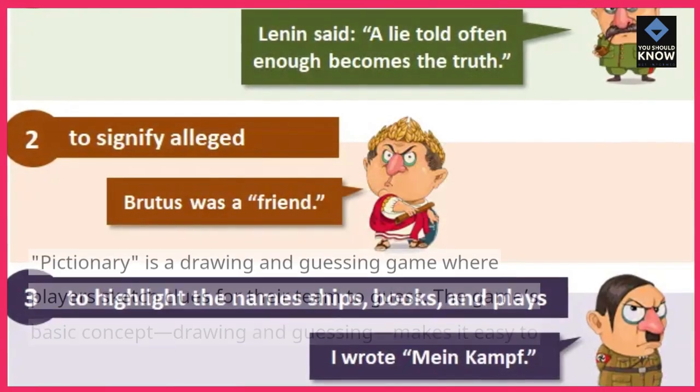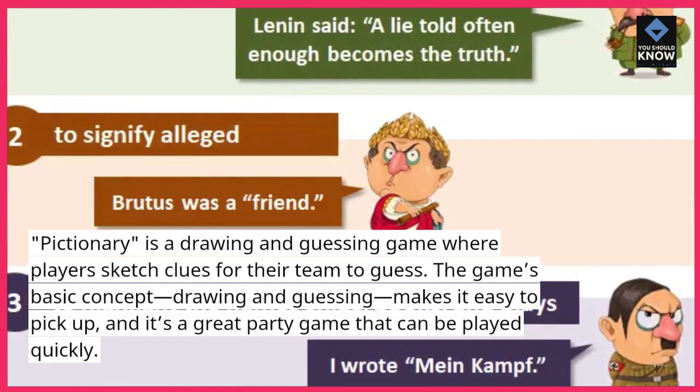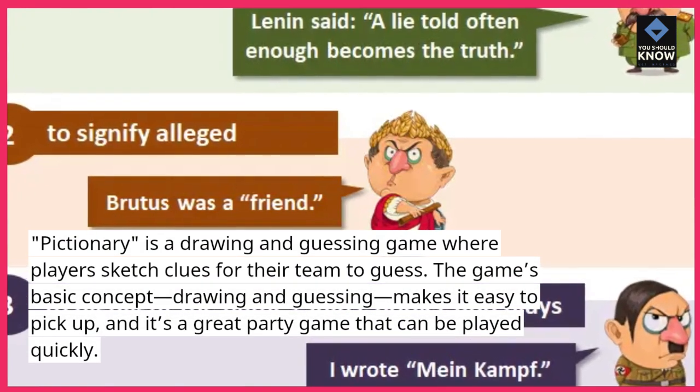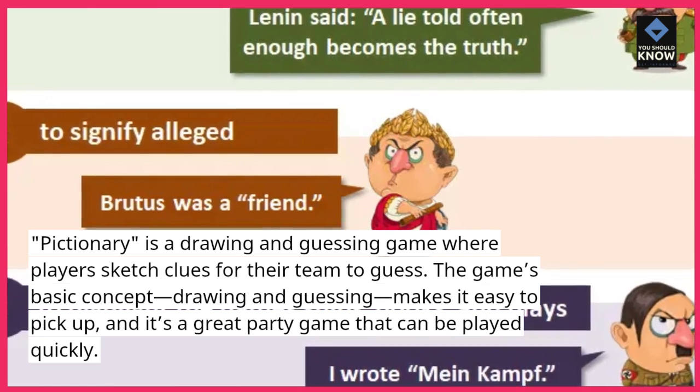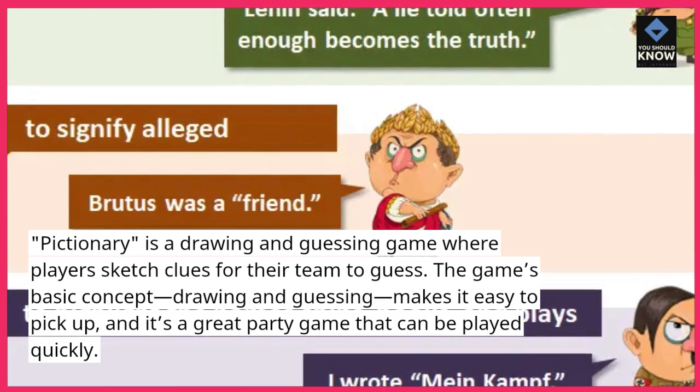9. Pictionary: Pictionary is a drawing and guessing game where players sketch clues for their team to guess. The game's basic concept — drawing and guessing — makes it easy to pick up, and it's a great party game that can be played quickly.